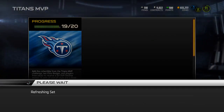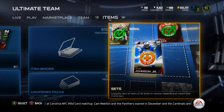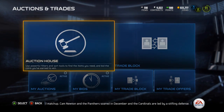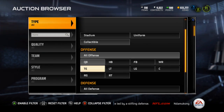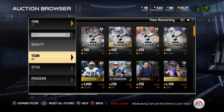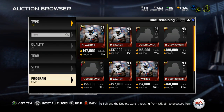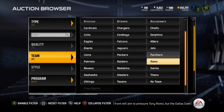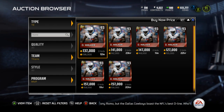Let's take a look at the price of this Delaney Walker because I'm going to be selling him. I decided I'm going to sell the Earl Thomas and the Rob Gronkowski that I'm going to get — I just really don't need them. I like Gates, he's been playing really well for me, so I don't really think I need to upgrade. Depending on his price, if I don't get a good price for Gronk then I'll keep him. Titans — what's he going for? 138k.